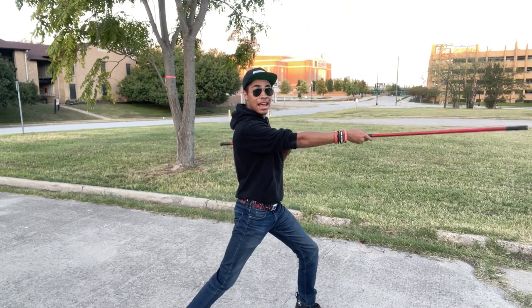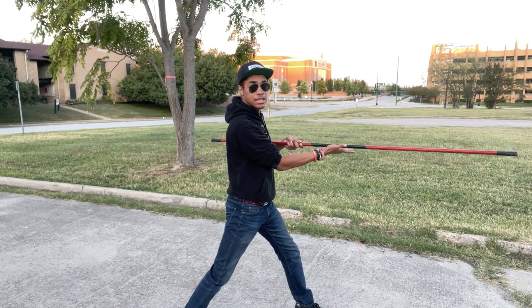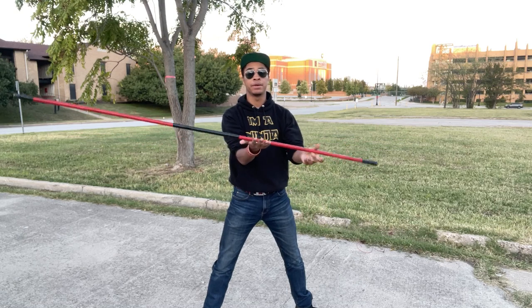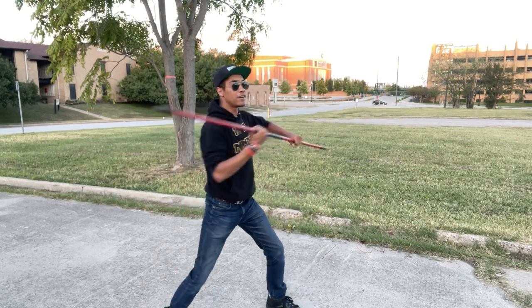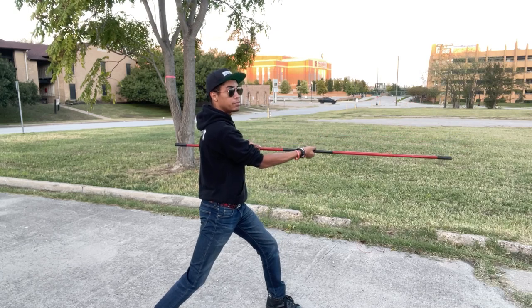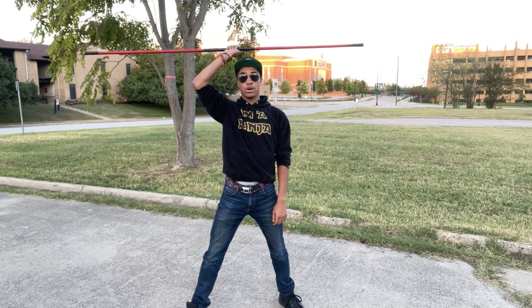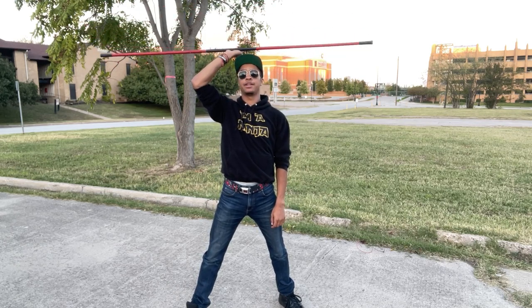Starting off in the final position of the last set that we just did, you're gonna slide your hand to the middle of your staff. It's important that you know exactly where the middle of your staff is, because if it's not in the middle you're gonna have a hard time and end up dropping it. Once you're in that final position, slide your hand to the middle, rotate your hand up and above your head — not super high, nice and close to your head — and flatten your palm just like so.